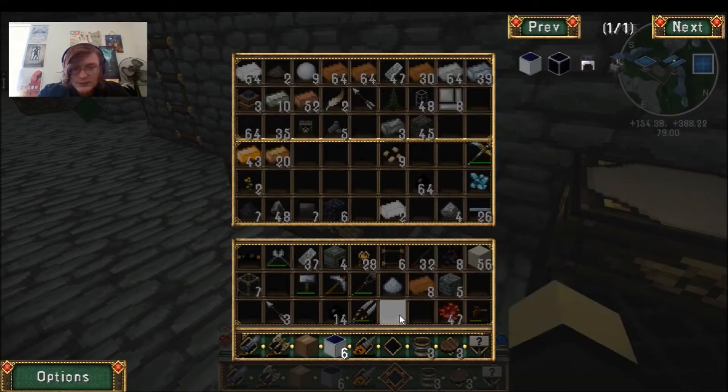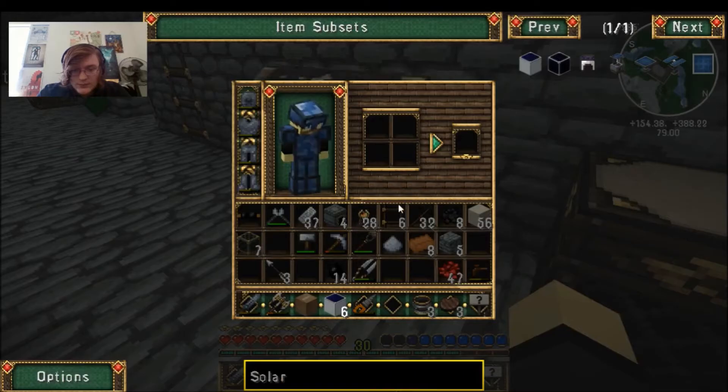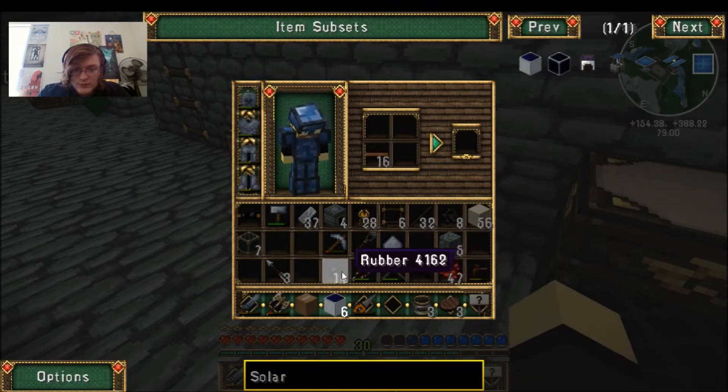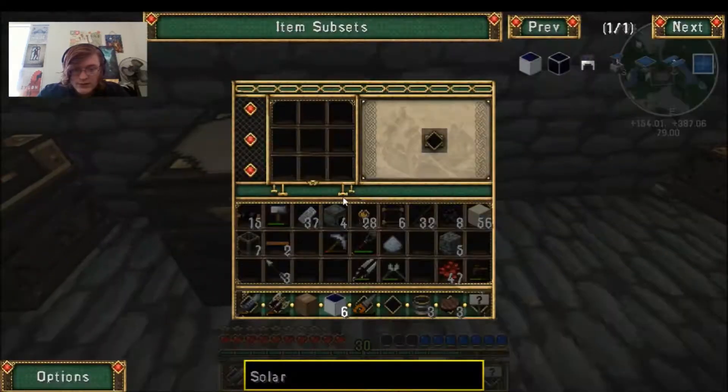Let's put these in here, and then let's put these in here with this. We've got our plates. We've got cables and such. Let's put that in there with our rubber — now they're insulated.